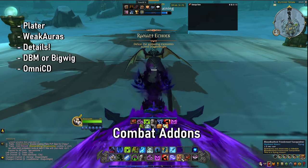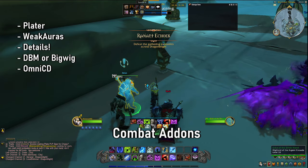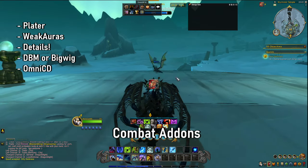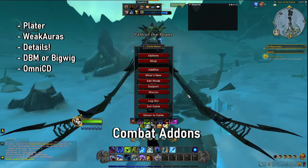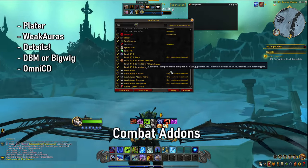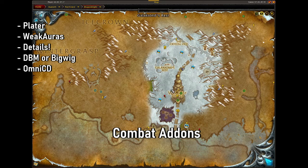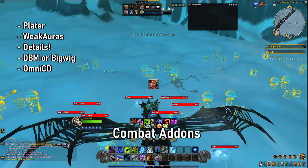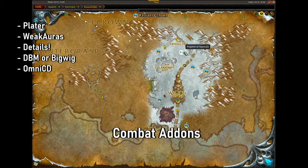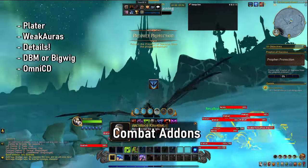The first one that is super important is going to be DBM, or it's called Big Wigs for some people. DBM and Big Wigs do the same thing. What they do essentially is give you prompts for when you are fighting bosses, basically for when you are taking on players or doing raid content. They essentially provide you with a huge amount of benefits — it tells you what's going to happen and you're able to have a much better time overall.